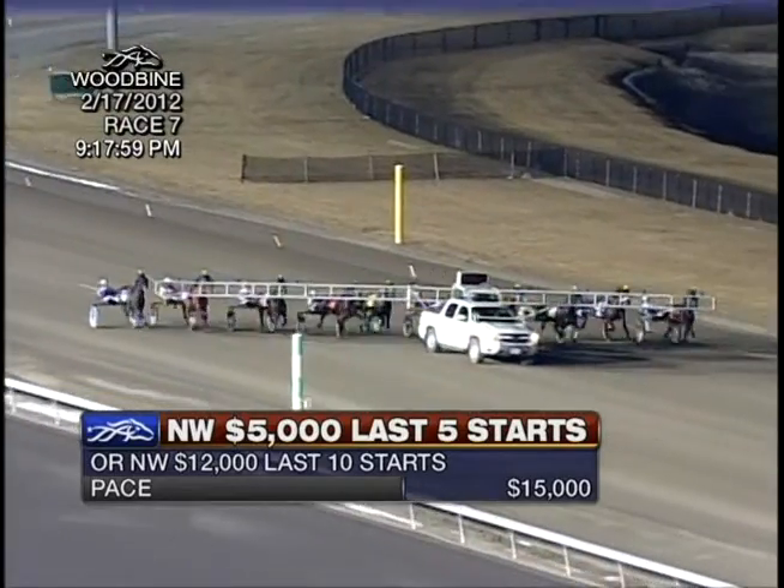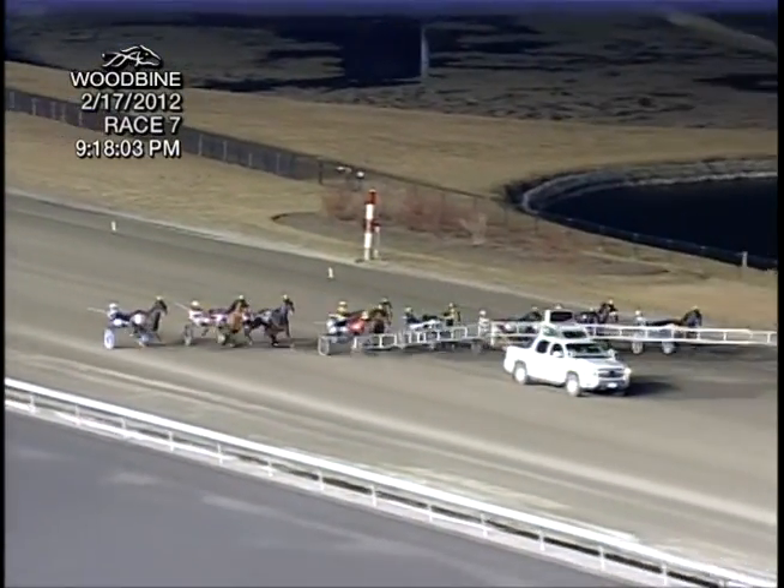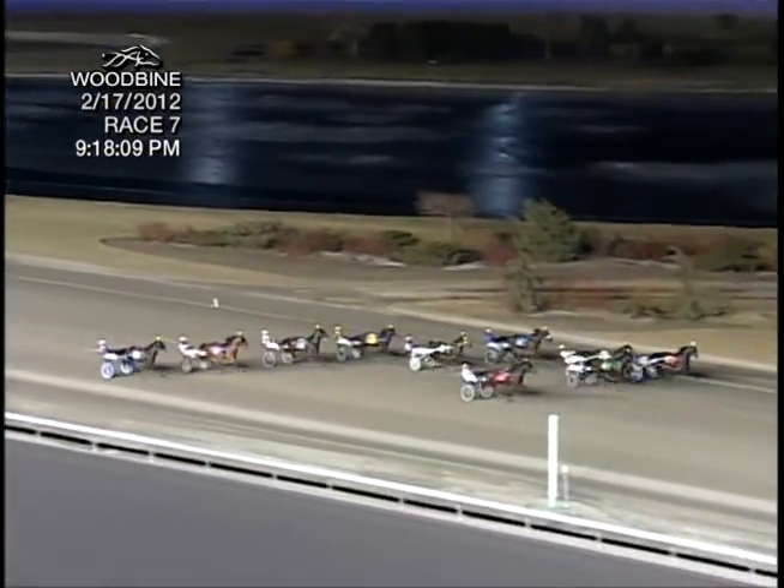Field of 10 on the pace, picking up speed. And there they go, they're off and pacing. War Boots leaving from post 7 on the inside. Ramagade Bruiser, Incognito, and Blue Suede Shoes.